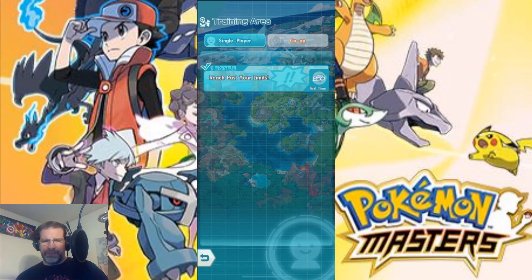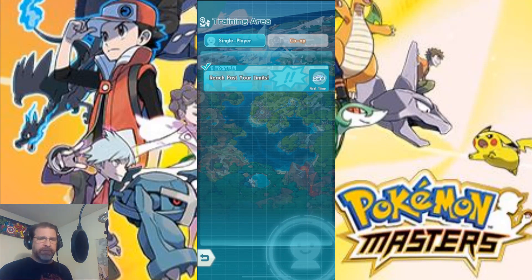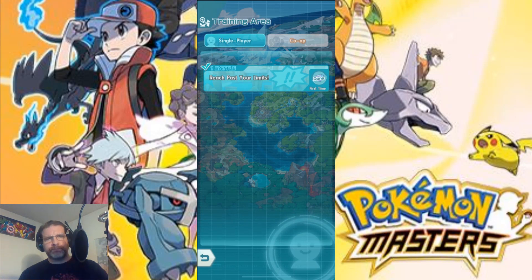I believe when you complete chapter four, this allows you to go beyond the character level cap. So like your main character maxes out at level 30 — once you complete this, you can then break that limit and upgrade it, and then you can go up to level 45. So you've got different ways that you can level up your characters.